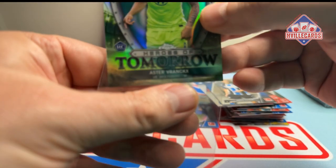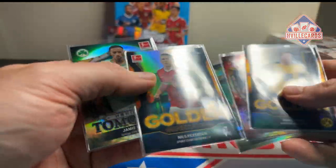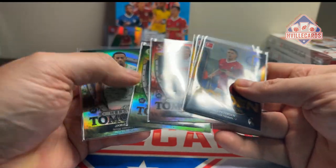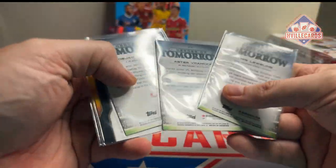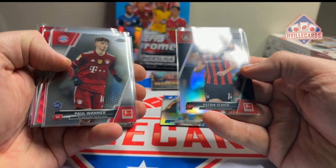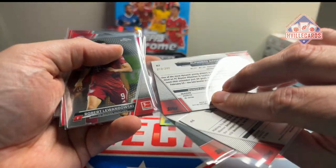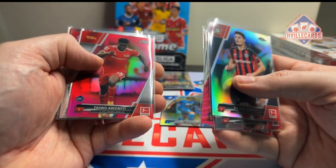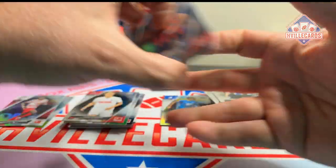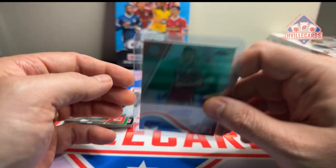There you have it — a 2021-22 box of Topps Chrome Bundesliga. We got three Heroes of Tomorrow and two Golden Generations — I think we were supposed to get four of those. Numbered cards include: Paul Wanner, Alphonso Davies rookie /399, Lewandowski /399, Upamecano /399, another Joshua Kimmich /399, and the star of the show — Joshua Kimmich auto /175.